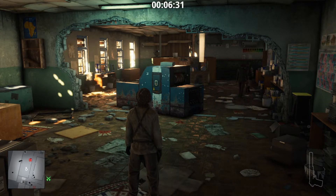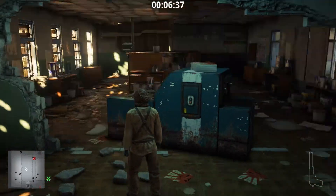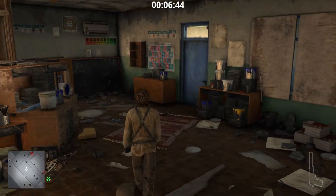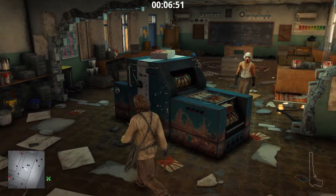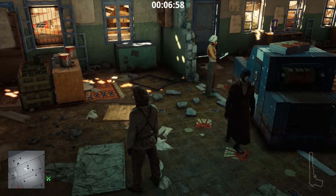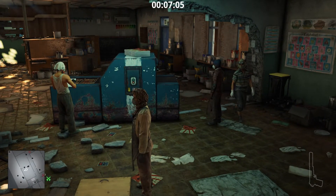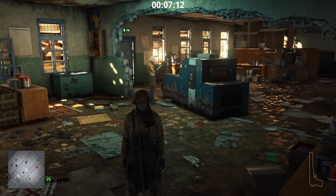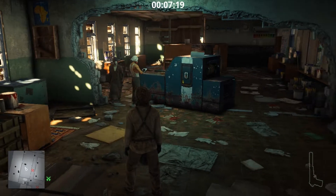Still, you cannot access the printing machine, so you'll have to wait for the other poster boys — they'll be here shortly. There they are. Now the one with the blue cap is going to trigger and switch on the printing machine. Wait for some time; the other two poster boys will leave the area, and only the one who switched on the machine will remain. Just knock him out — nothing big of a challenge here, just a simple walkthrough.